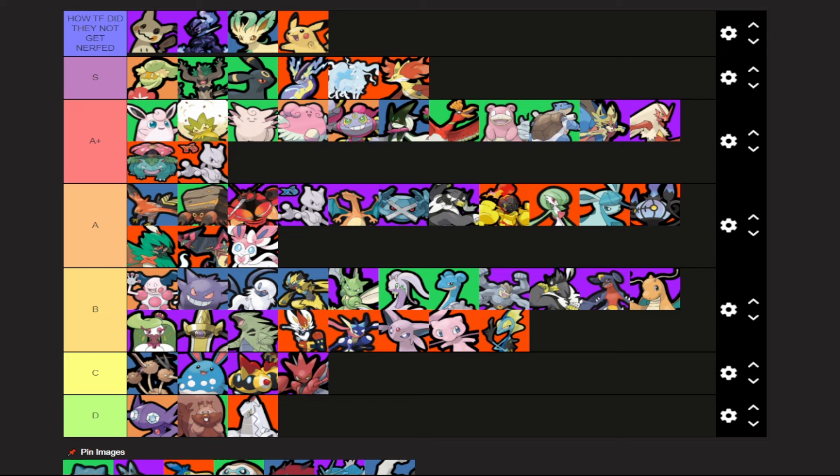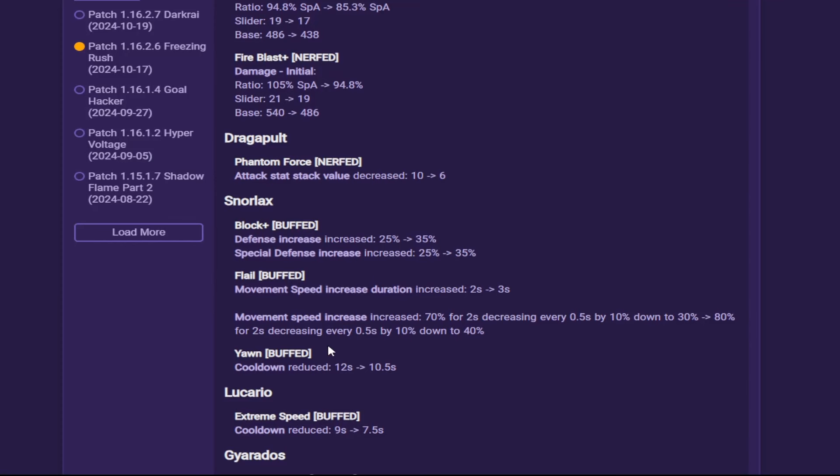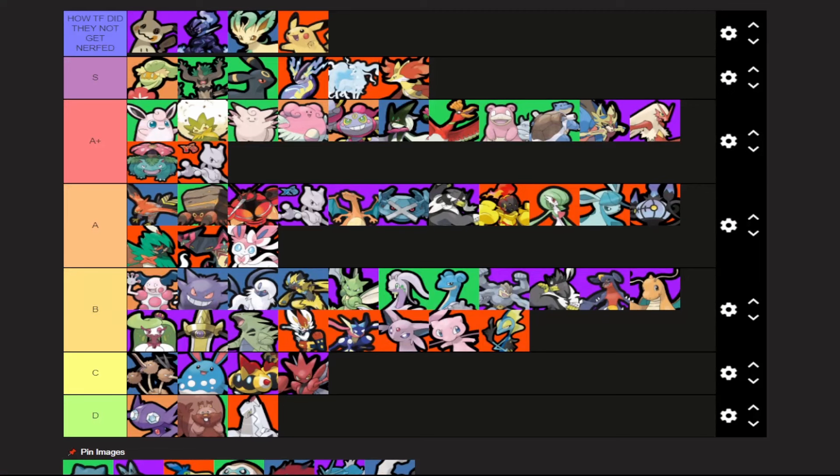Snorlax is an interesting one. It got a huge buff to Block Plus — a big defensive and special defense increase. Flow got buffed so you get movement speed for longer. They also got a buff to Yawn's cooldown, which was already really good. I had Snorlax in B tier previously. I don't think this is quite enough to bump it up to A tier, so we're going to leave it in B.